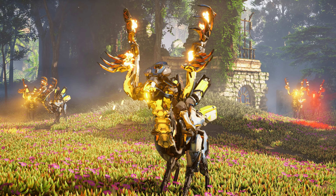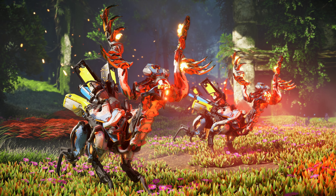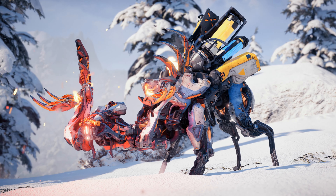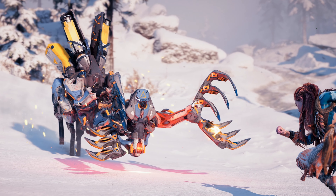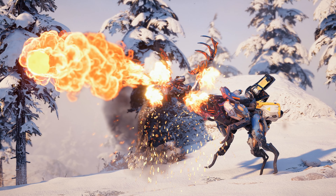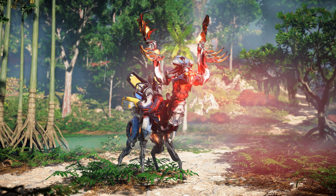Fanghorns always gather in herds for safety. They are incredibly skittish and will flee when approached by humans. However, one member of the herd will typically stay behind to confront the threat as the others escape. In combat, Fanghorns can use their deadly antlers to gore enemies and can even launch devastating fire blasts from range. Because of this, Fanghorns are easily the most powerful of the grazing machines.